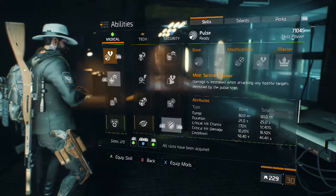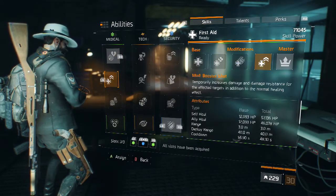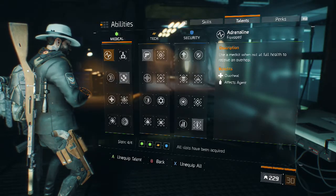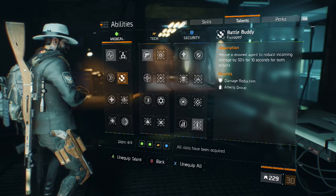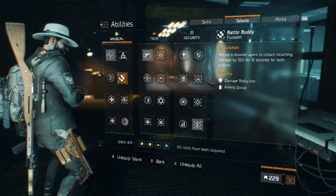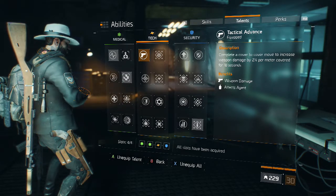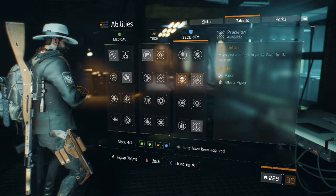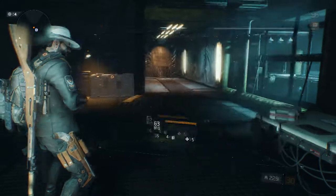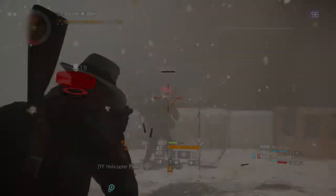The skills I run are Pulse and the Booster Shot — I use Booster Shot to get more damage. For talents, I run Adrenaline, Battle Buddy — which I find extremely effective when you're rogue because if your teammate goes down and you revive him, you both get 50% reduced incoming damage for 10 seconds — Tactical Advance for cover-to-cover movement to get more damage, and One Is None to conserve ammo when you're rogue. That is my build and I'm going to be showing gameplay with this build right now.